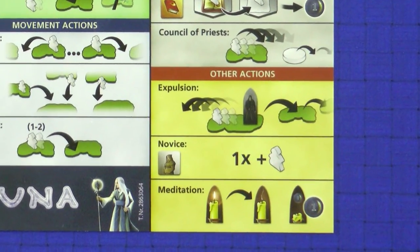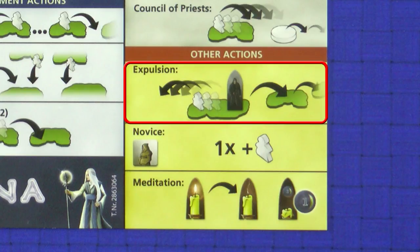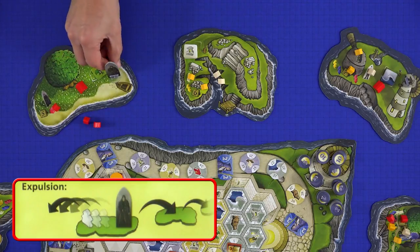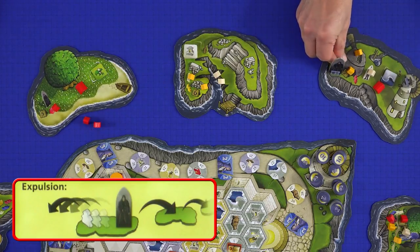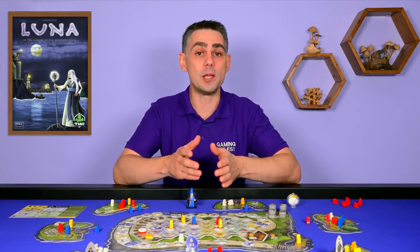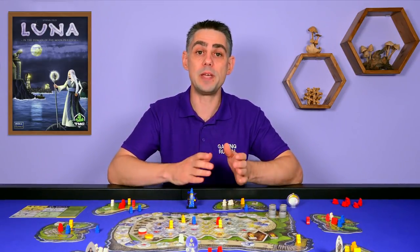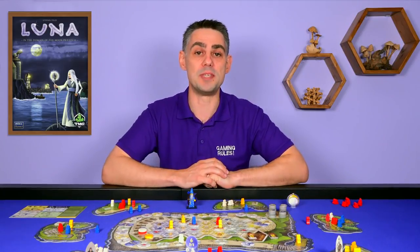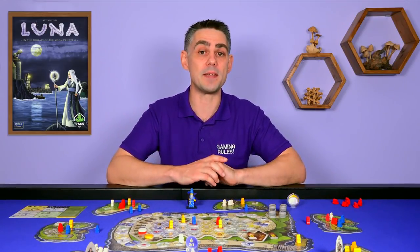The final 3 actions are as follows. Expulsion allows you to move the Apostate to another Holy Isle. You can use any number of Novices on the Holy Isle with the Apostate to move him that number of Isles clockwise. During scoring all players will lose points for Novices on or next to the Isle with the Apostate. So moving him away from your Isle will stop you losing points, and if you move him to an Isle where other players have Novices then they will lose points instead. Of course there's nothing to stop one of those players taking the same action and moving the Apostate even further.